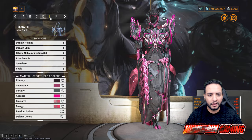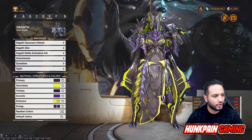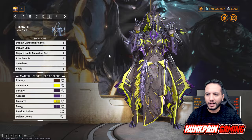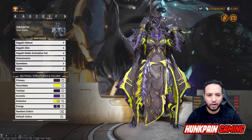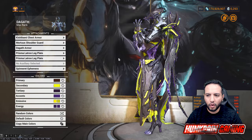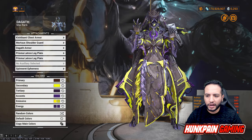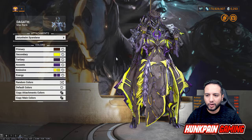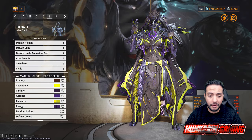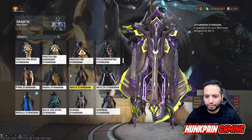Moving to Model E: a combination of greenish, purple, and black — very unique, feels like an Xbox aesthetic. Using the Goth Consine helmet, Goth skin, and Goth Noble animation set. Attachments: Kishikami chest, Mortal shoulder guard, Goth armor, Prisma Latron leg plates, and Spinneret ephemera. For the Syndana we're using the Jutenheim Syndana — one of my favorites in the game, also a Tennogen item. You can swap to any other Syndana if preferred.